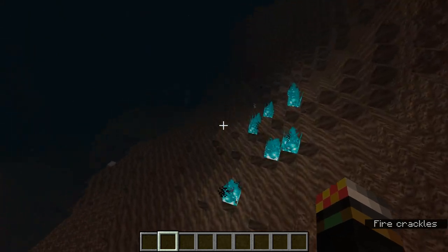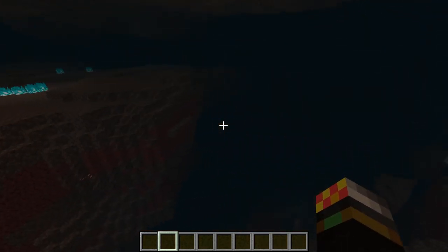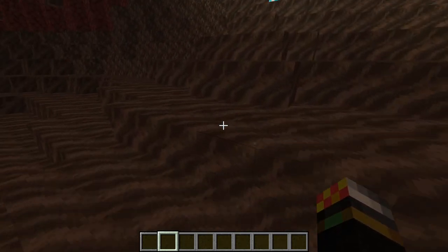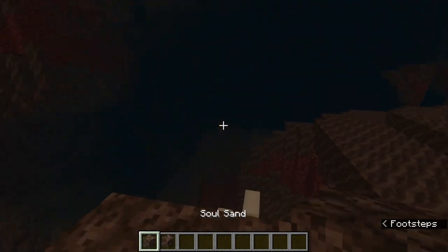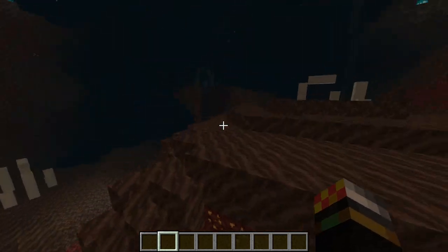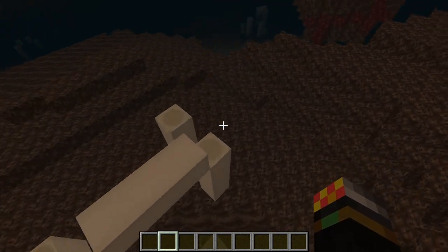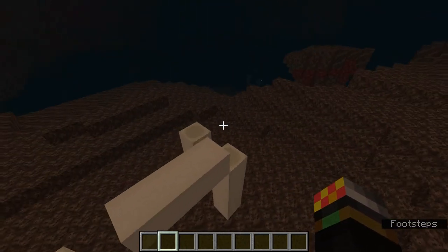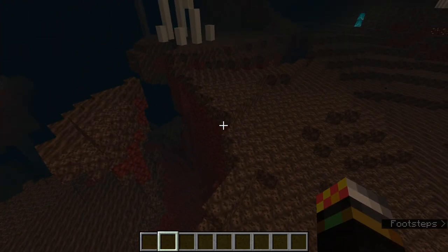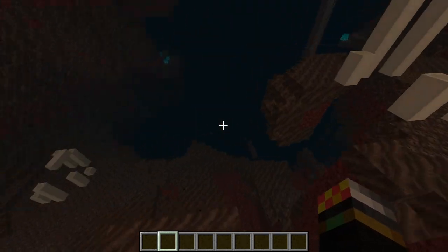Nether fortress generation appears to be biome specific — they tend to only spawn in three biomes. The first is the soul sand valley, which is characterised by soul soil, soul sand, fossils, and a lot of blue soul fire. Be careful of that — it does twice as much damage. Ghasts and skeletons also spawn here more often. There is a chance to find fortresses in the soul sand valley.